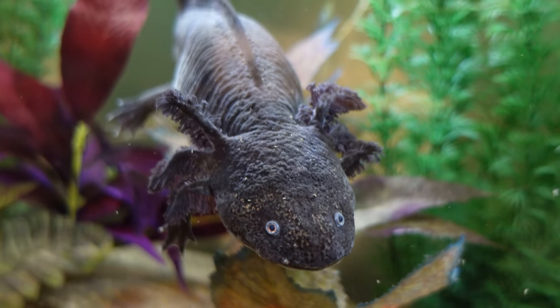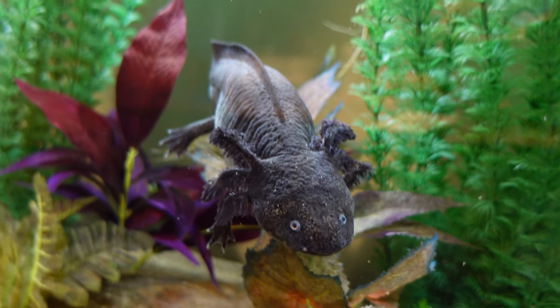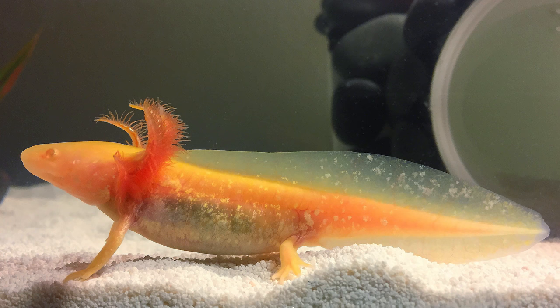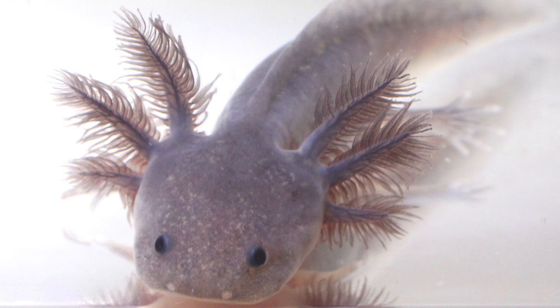In real life, axolotl color variations are called morphs, and there are more than five varieties. The most popular are the wild type, leucistic, melanoid, albino, golden albino, and copper. There is no blue or cyan axolotl, but there is a morph called lavender that has a grayish purple color and light gray speckles.